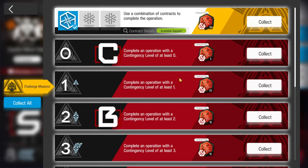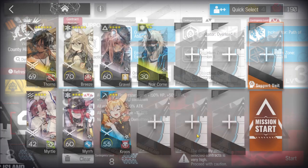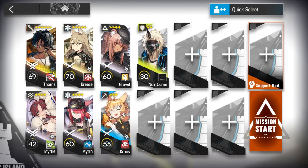It's a gliss gate challenge contract. Thorns is essential and the others can be replaced by better operators in the same branch. If you replace the medics with very good medics like Nightingale and elemental healers, then instead of using Gravel you can use defenders to stall the flamethrowers, because with good medics the defender can actually survive the flamethrowers, which makes the strategy a lot easier since Gravel can't really survive the flamethrowers well and gets killed easily.